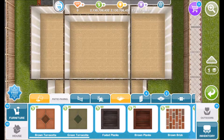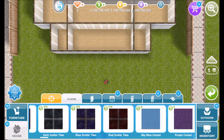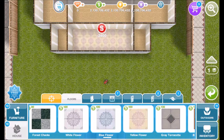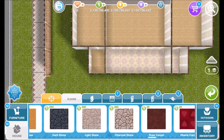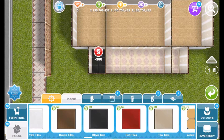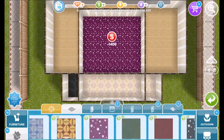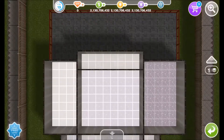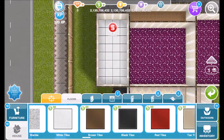Now that we're finished with that, we can start doing the floors. For the front check-in room, I am going to do the yellow flower floors, and the same for the bathroom. For the manager's office, I am going to do the black tiles. Then for the bedroom and the main playroom, I am going to use the purple side. For the kitchen area, I am going to use the lucky carpet. And after that, I will use the white tiles for the eating room.